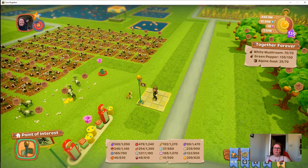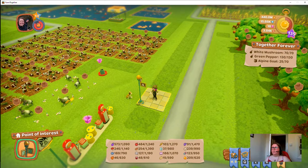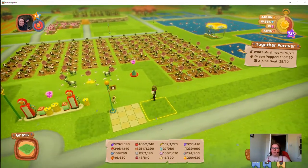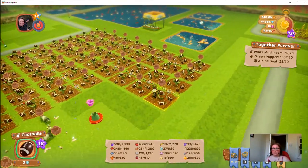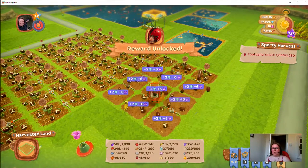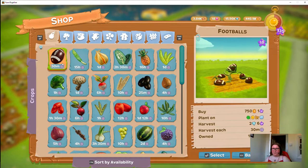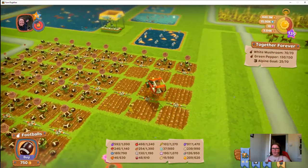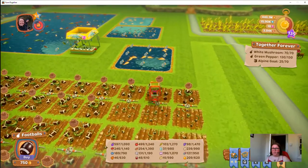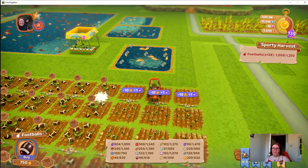We've had fireworks for New Year, and a Christmas-themed one with candy canes. It seems like as soon as one event finishes you've only got about a week until another one starts up. At the moment we've got these footballs — it's a sporting-themed event. What we want to do is plant these up because there's a 'sporty harvest' tracker that tells me how many I've harvested.